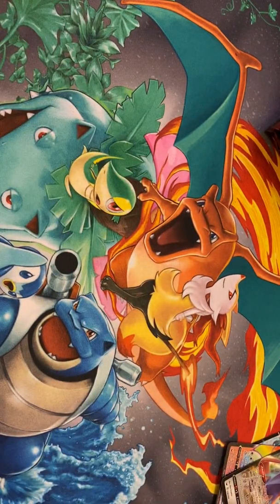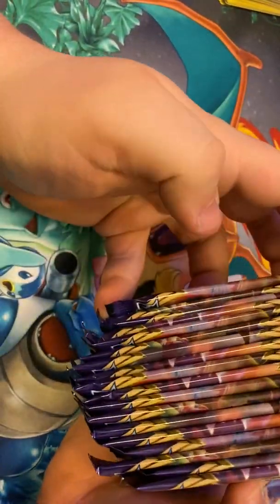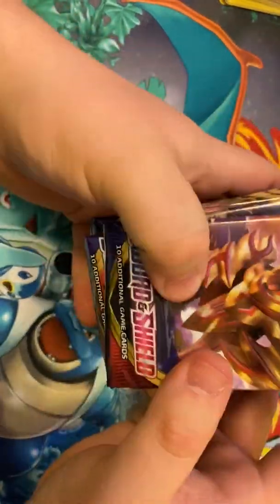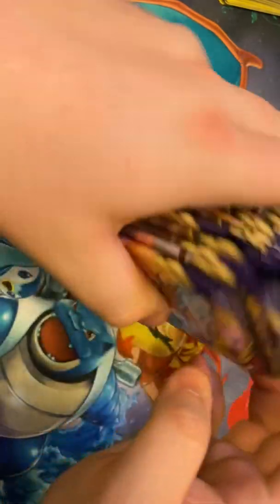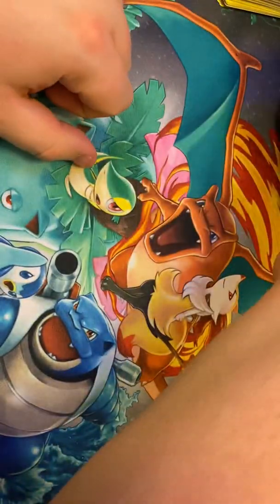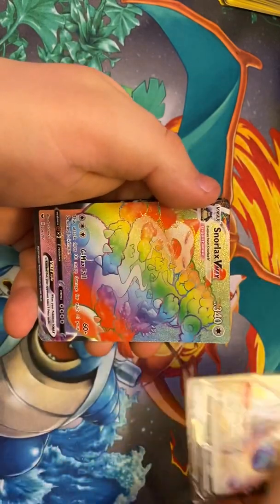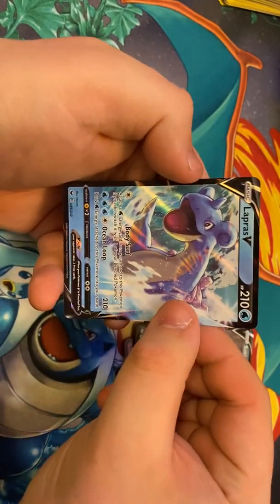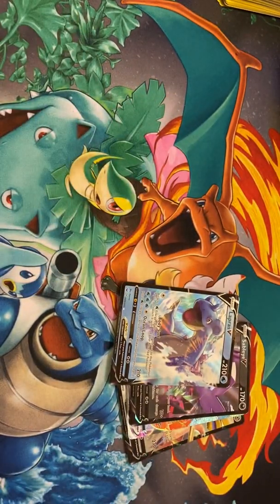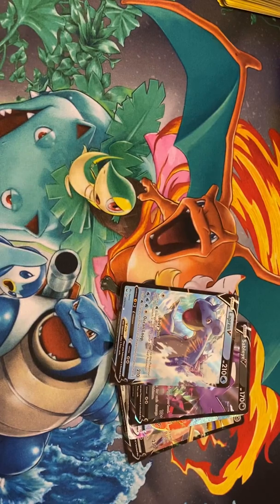Alright guys, just so we don't end up making this video an hour long, we're going to cut it off right there for tonight. Come back and we've got the other half of the booster box to go through, so come back tomorrow night and I will film that for you guys. Just look at those packs — so gorgeous. I want to open more. Let's go over the pulls one more time: we've got Zacian V, Snorlax VMAX Hyper Rare, Sableye V, and a Lapras V. Guys, if you liked the video, leave a comment and a like down below — I greatly appreciate it. Stay awesome, stay positive, and I'll see you in the next video.